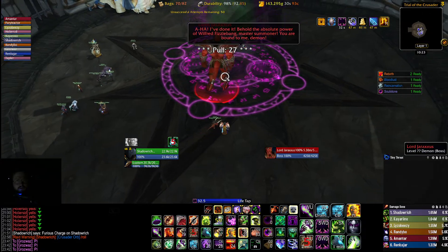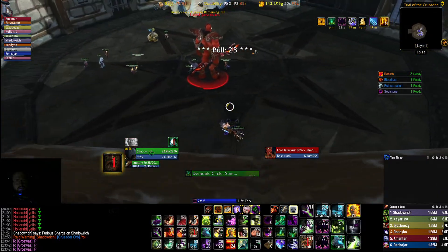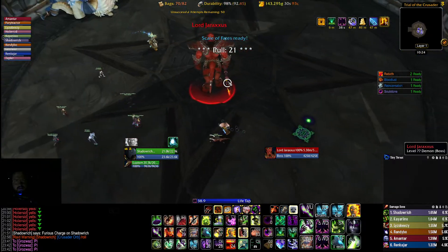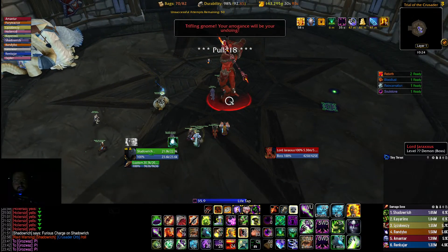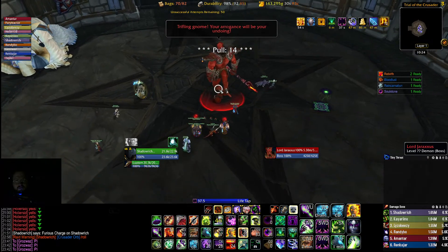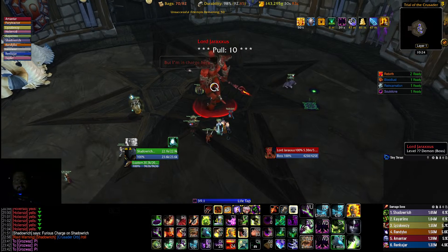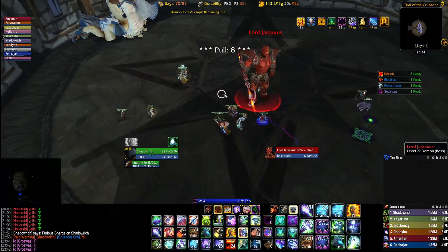It's going to have to be Rank R on the purges — you're going to have to purge the shit out of this guy. I believe we can all stack, right? There's no reason not to stack. Outside of fire I don't think you want to stack — maybe just loose stack? Everybody has to move for Legion Flames. You have time to get out. Let's do a loose stack.